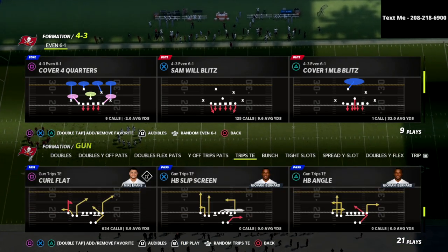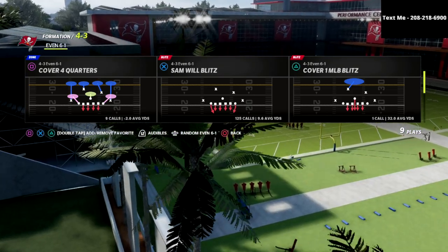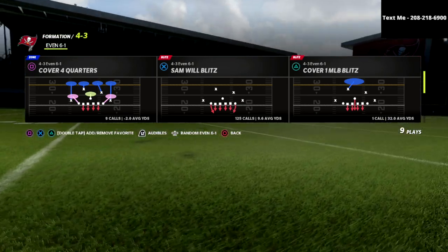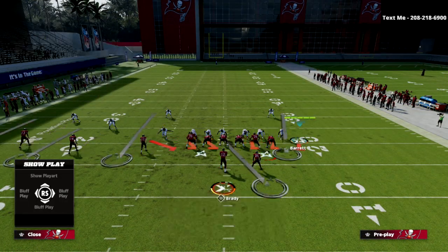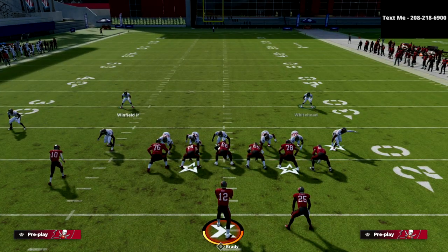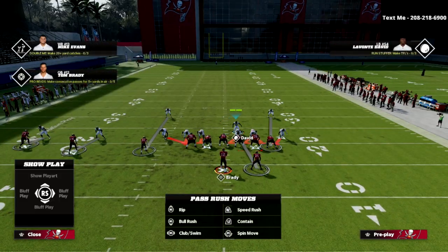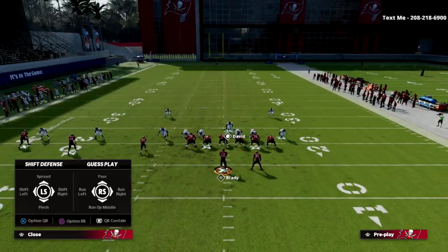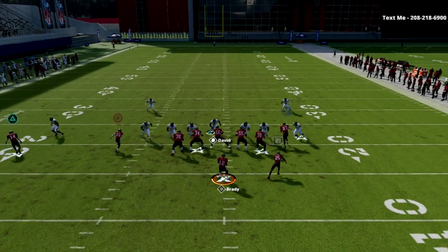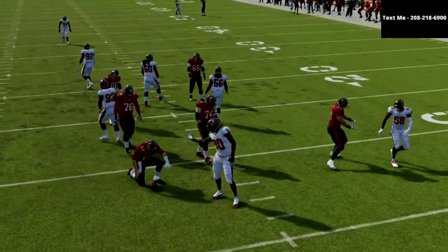Without further ado, we're going to break down this blitzing concept out of the 4-3 even 6-1. The Samwell blitz is my favorite personal play to use whenever I'm trying to blitz the trips tight end. What you're going to see is a nice alignment that gives us a numbers advantage against trips tight end. With the man coverage, we're simply going to flip our play at the line of scrimmage, press coverage, and from there the blitz is pretty much set up. I like to stand right here with my user, contain off of the edge, and you're going to see this six-man pressure send significant pressure off the edge.